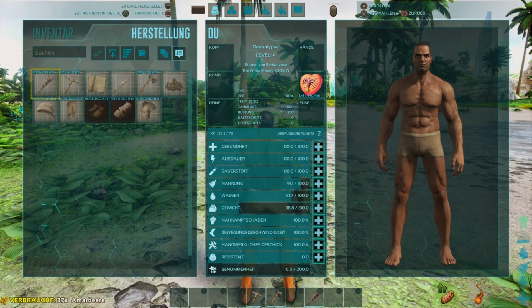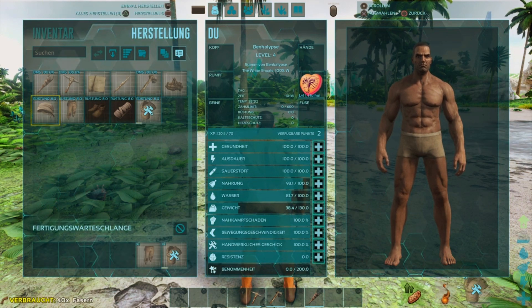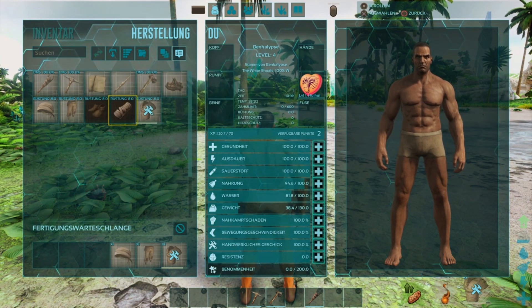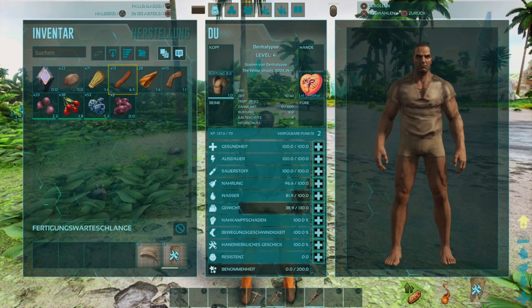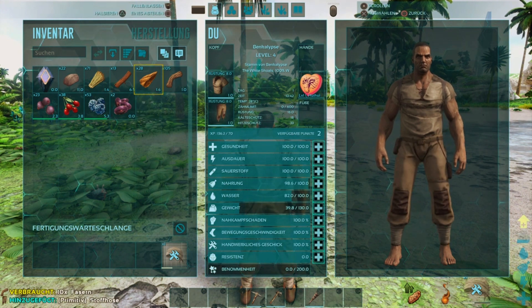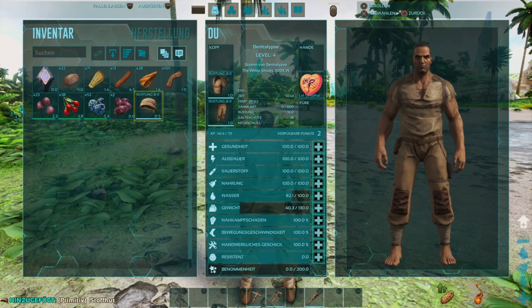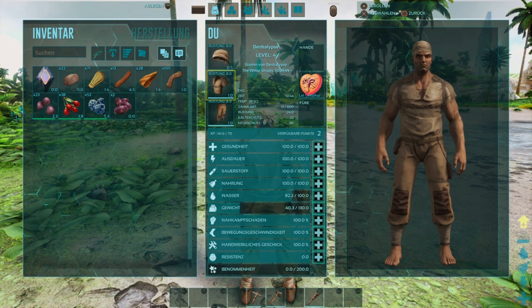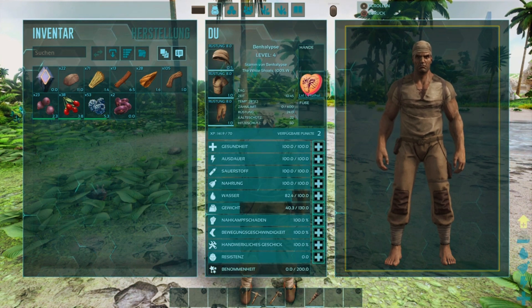Jetzt stellen wir uns ein paar Rüstungsteile her: Brust, Beine und für den Kopf auch noch was. Die ziehen wir direkt an – somit sind wir erstmal fürs Wetter etwas besser ausgerüstet. Wie man sieht, geht der Hitzeschutz und der Kälteschutz dadurch etwas hoch. Wir sind jetzt beim Hitzeschutz 50 und beim Kälteschutz 22. Wie die Temperaturen hier unten im Süden aussehen, weiß ich noch nicht.